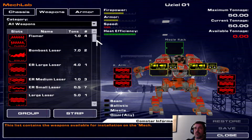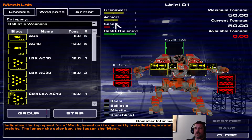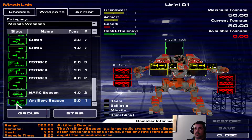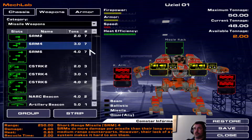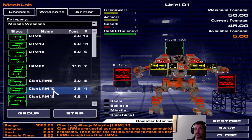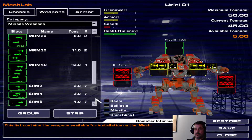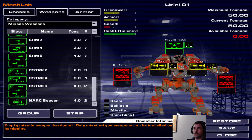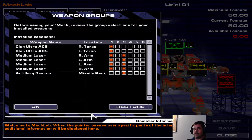I need to strip some weight to put in an artillery beacon, which I think counts as a missile weapon — yes it does. It's five tons, so drop two medium lasers and the jump jets. It has two shots. Hopefully I won't accidentally fire it.